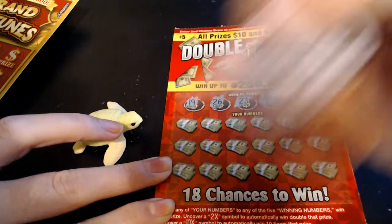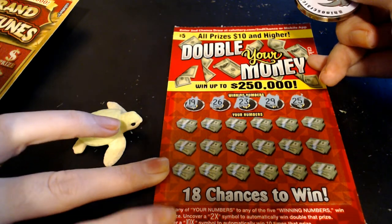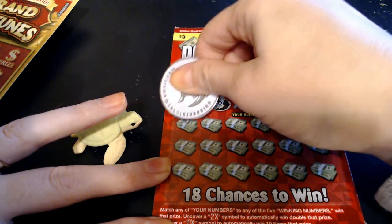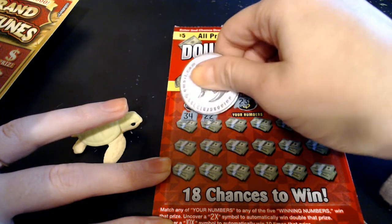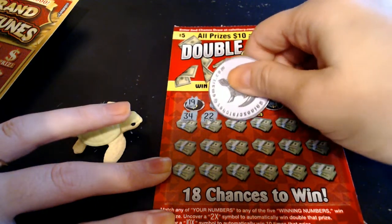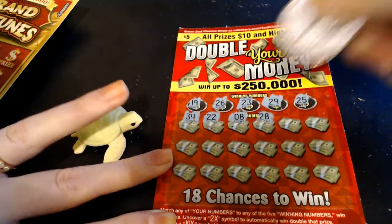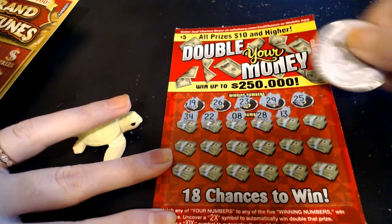We can also find that money bag for $50 instantly. Let's see what we can find. We have a 19, 26, 23, 29, and 25. So we're looking for 19s and 20s here, or some multipliers. Start us out with a 30. There's a 22, which we do not have. Number 8. 28 - right in between all of our 20s here.